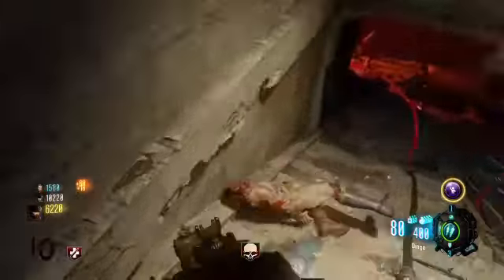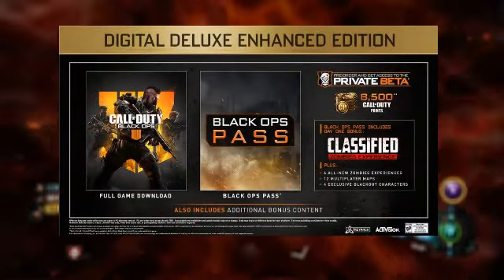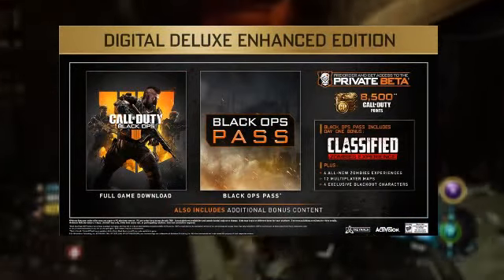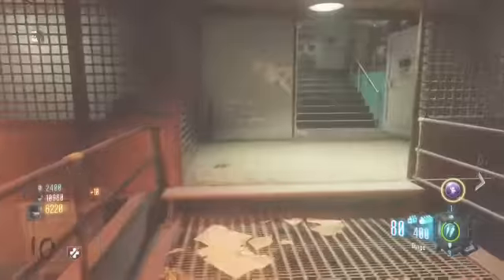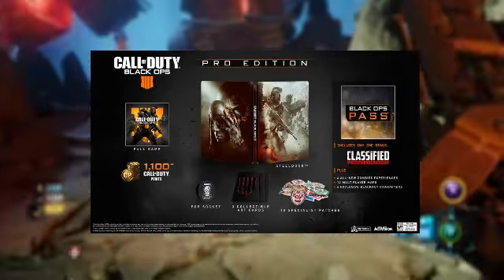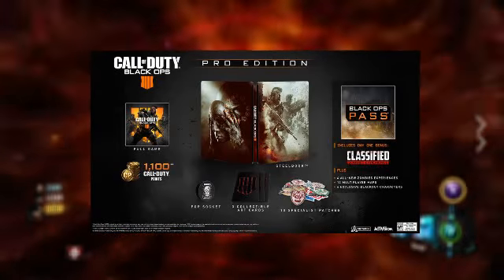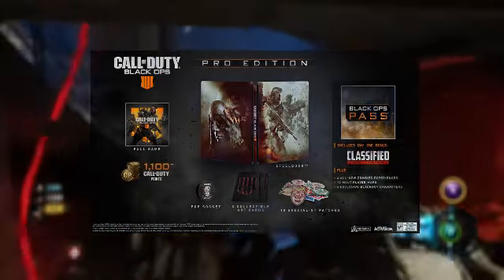The Black Ops 4 Digital Deluxe Enhanced Edition includes the base game, the Black Ops Pass, digital bonus items, and 8500 COD Points. Then there's the Black Ops 4 Pro Edition, which is only available at GameStop. It includes the base game, the Black Ops Pass, a steel book, a pop socket, 10 specialist patches, 3 Zombies Inspire collectible art cards, and 1100 COD Points.